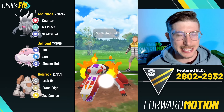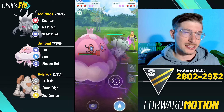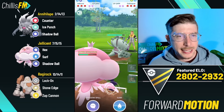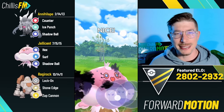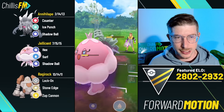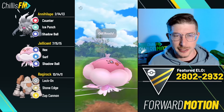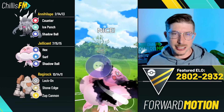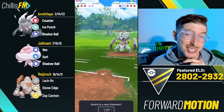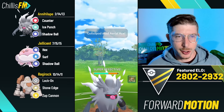Annihilape up against a Skeledirge lead. For ghost types I normally save-swap Jellicent - you could argue to go Regirock there but if they farm up energy before dipping, Jellicent's going to really struggle. They also blind-swapped here which was strange. I'd rather have Regirock on Gliscor but at least I can grab a shield here with Jellicent. I'm going to go ahead and eat this Aerial Ace - I think I can make it to two Surfs. I decided to go for Shadow Ball to ensure I grab the shield.